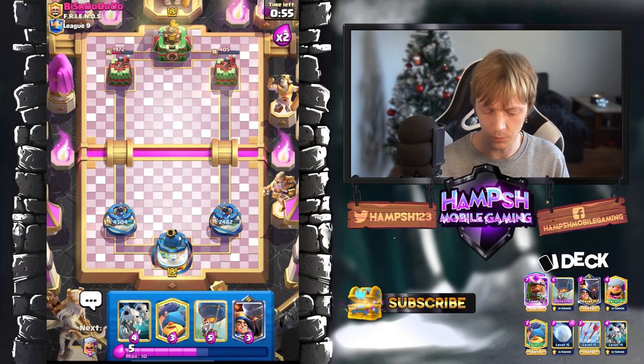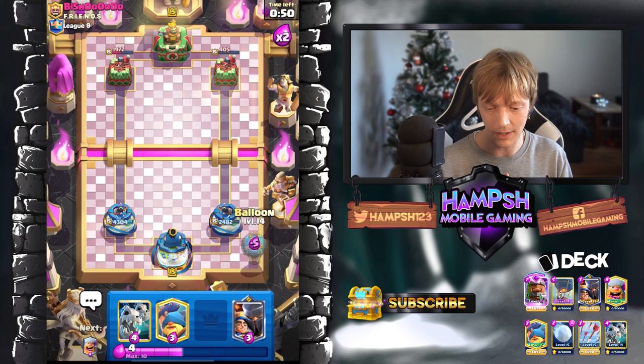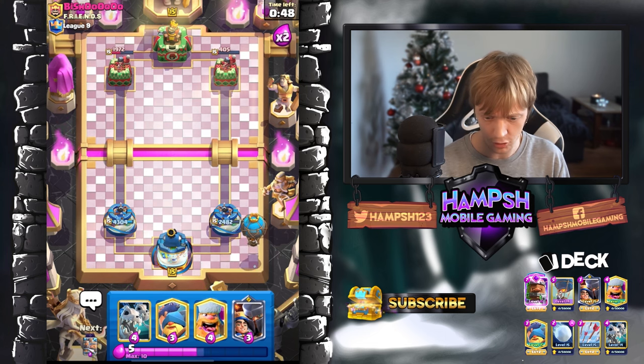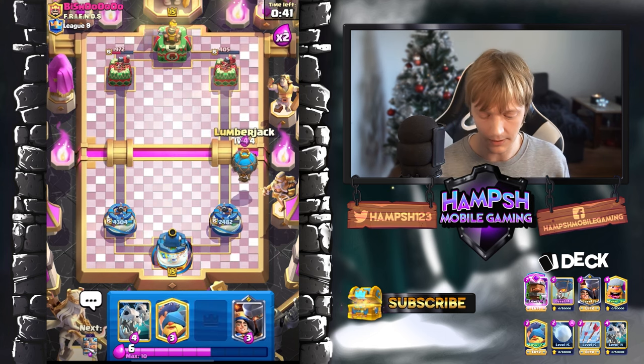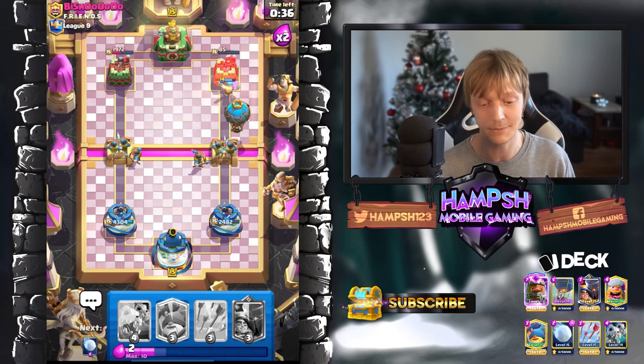We could go with the Balloon since he just went with the Minions. I'm gonna go with the Balloon in the back because we still want to go for the right side. We don't have a big spell except Snowball and Arrows. I'm just gonna go in — maybe he gave up, maybe he didn't. Looks like he did, so I'm gonna cut it and jump into the next battle.